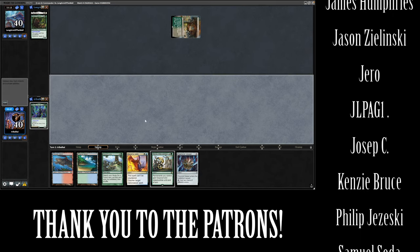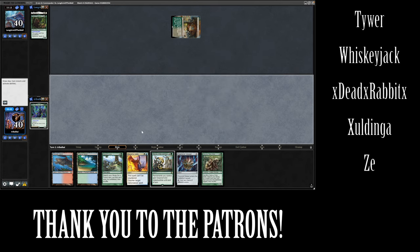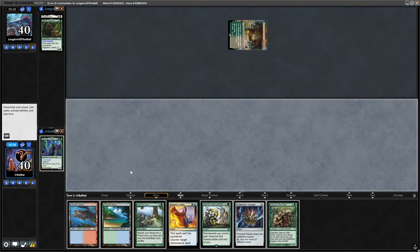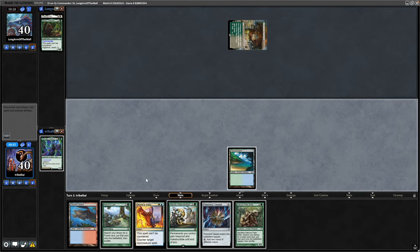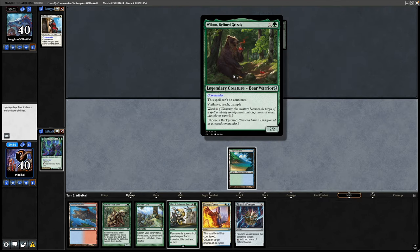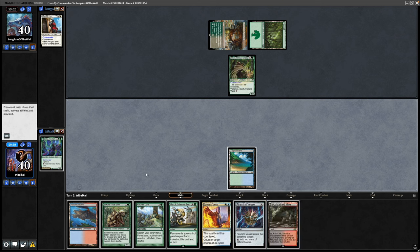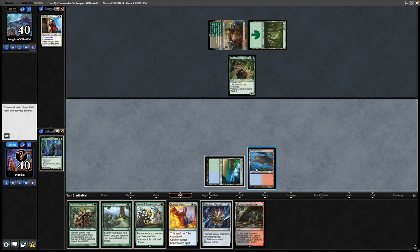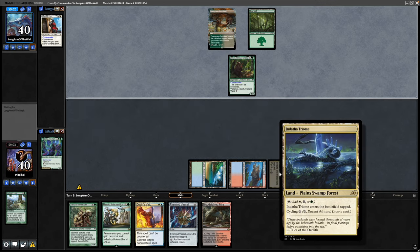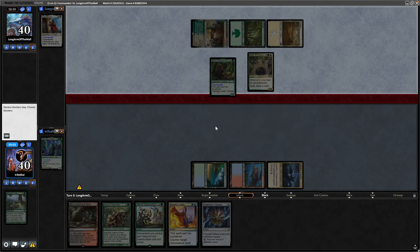We are on the draw; our opponent just gets down the tap land. We see a Sakura Tribe Elder — this commander has trample, so it doesn't matter if we do the whole chump blocking thing. Just aiming for a Nature's Law on turn two. As expected, Wilson Refined Grizzly on turn two, and there is a land for us — Volcanic Island into the Nature's Law, grabbing some white and black mana with the Triome. Sager Enchanter, so we're obviously looking at an Enchantress deck here.